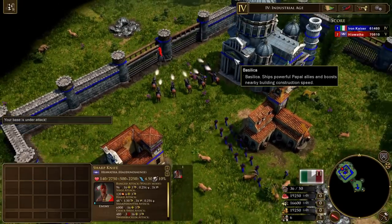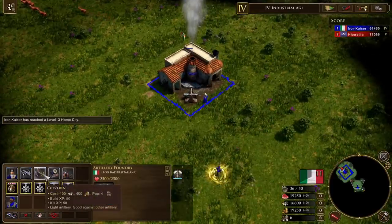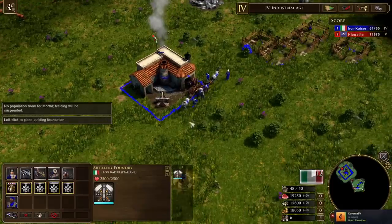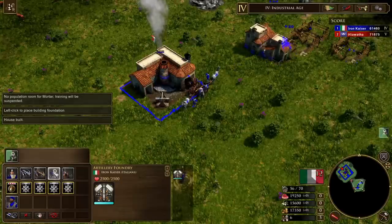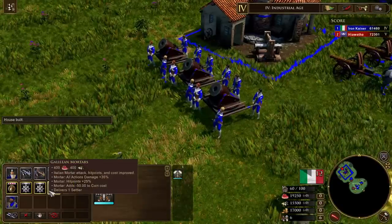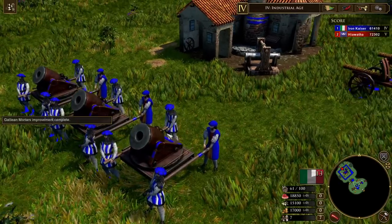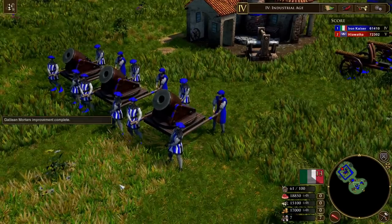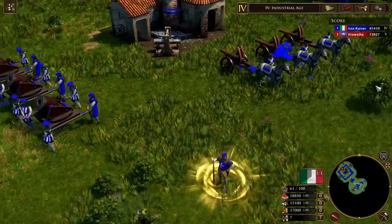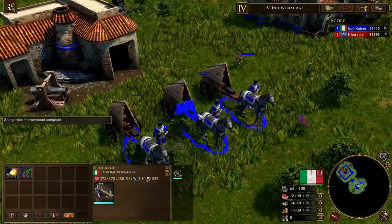One way that the Italians are unique is that their Royal Guard units are both artillery. We have the Culverin and the Mortar as the two Royal Guard units. So let's pick up the Galilean Mortars. The figures carrying the piece definitely have changed to have a very Italian look, which is pretty neat. And then with the Culverins as well, they have been upgraded to Spring Guards.